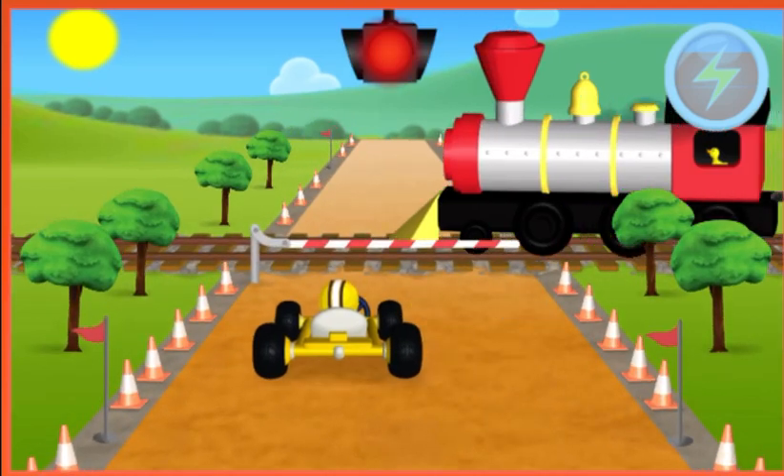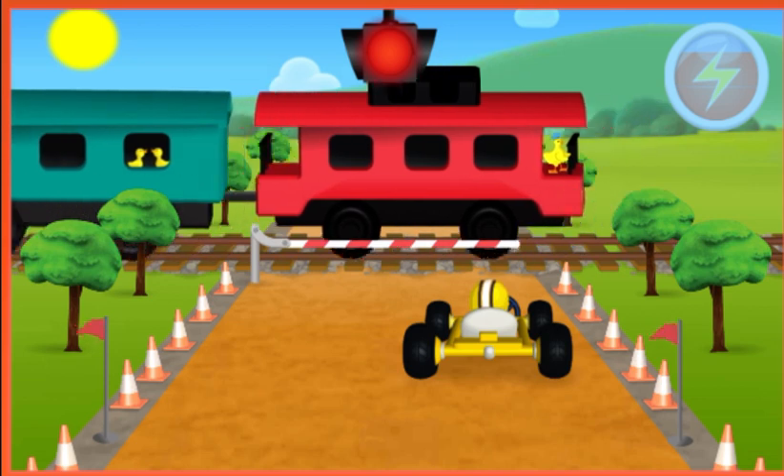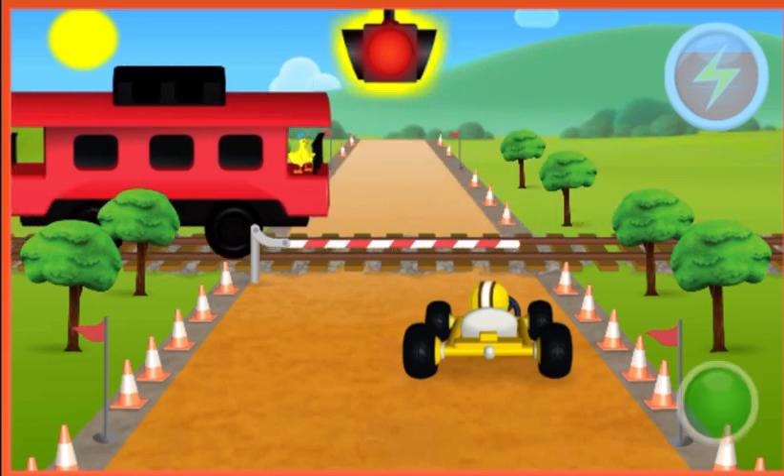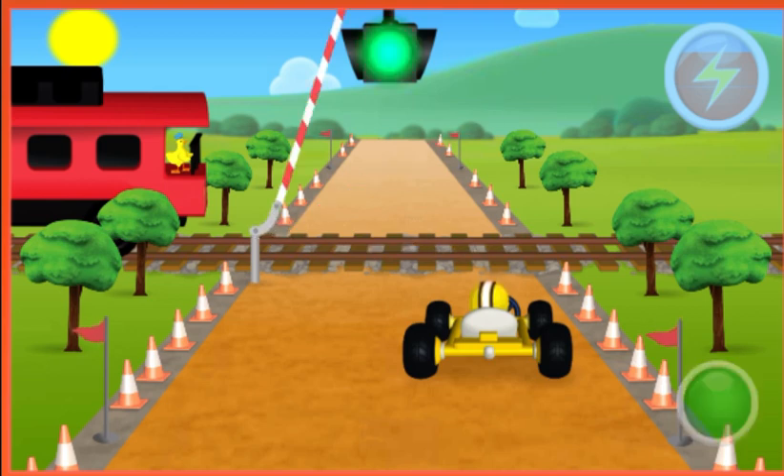Looks like a red light. We better stop and wait here while the train crosses. Wait for the traffic light to turn green, and then tap the green button to go. Since you stopped and waited so patiently, you earned some speed boosts. Great waiting!